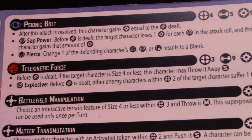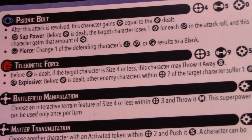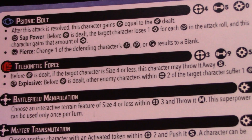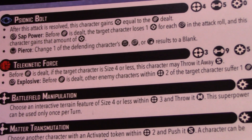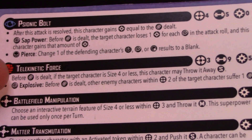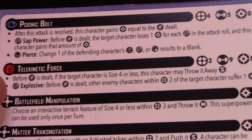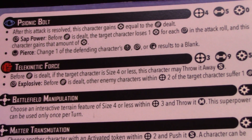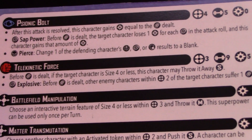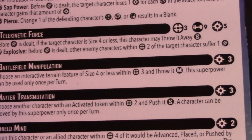Telekinetic Force is a physical attack, range 3, 9 dice, for 5 power. I believe this one went down in cost — it used to cost 6 power, maybe more. It has a size 4 character throw before damage is dealt, and a Wild: Explosive — also before damage is dealt — where other characters within 2 of the target suffer 1 damage. You can stack these two in whatever order you want. Nine dice physical is nothing to be scoffed at, and now she actually has tools to get Telekinetic Force out there more often.